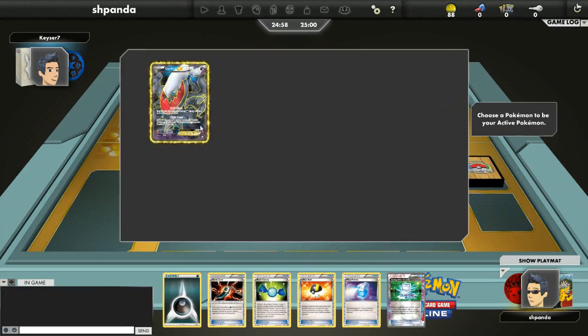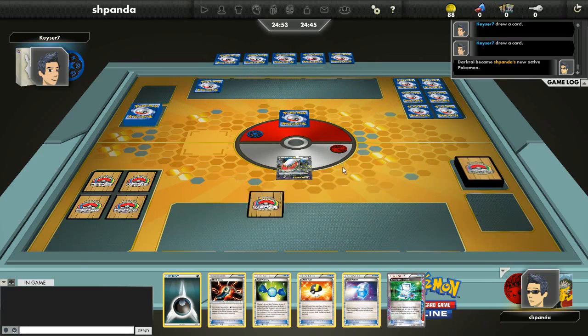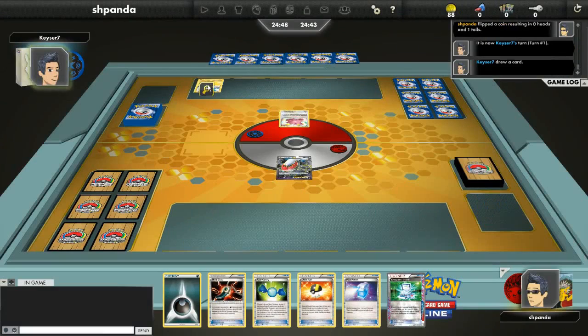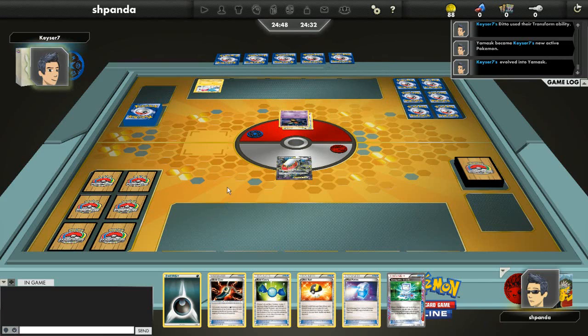Hey guys, we're into a game now, let's see how this works out. I start with Darkrai and I have a Computer Search in my hand — the hand's not too bad, I can definitely work with this. Let's see what he ends up playing. If it's one of the big three I feel pretty comfortable. I will choose Heads, and I get to go second. I'm up against the Cofagrigus deck — it's not a tier one deck, but it's not bad either. The bench damage from Night Spear will be very important here.